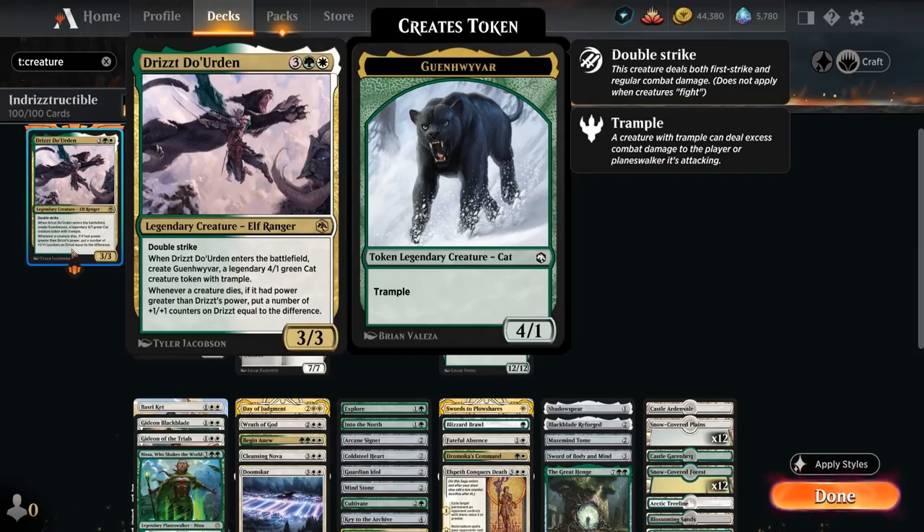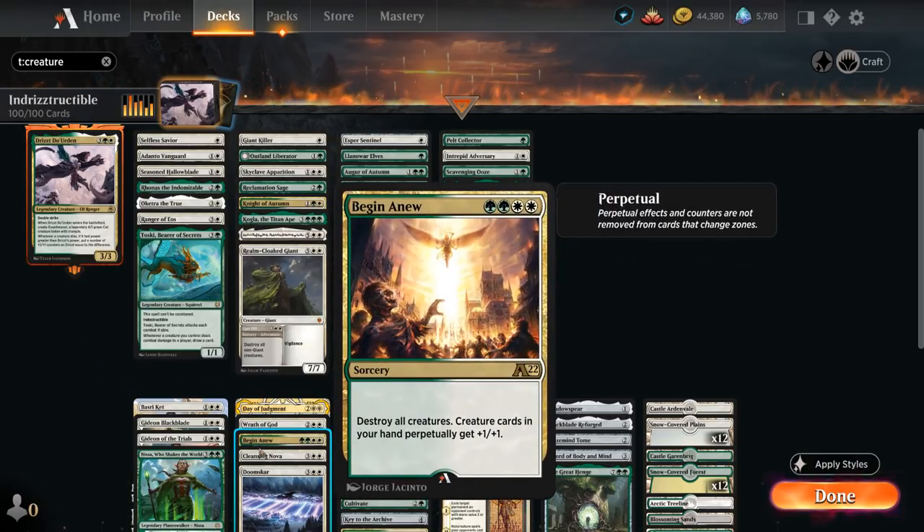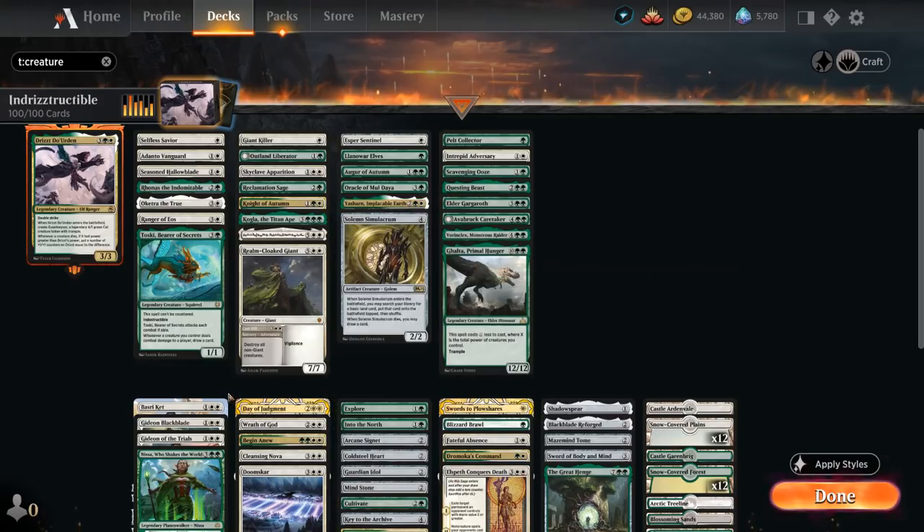There are a few ways we could build a deck around Drizzt. It doesn't have the best token synergy because the token it generates is legendary, so doubling it wouldn't really accomplish much. It also has a little bit of +1/+1 counter synergy, although it's not that easy to trigger that final ability to get those counters going. So in the end I settled on building an indestructible deck — we're still a creature deck, but a lot of our creatures can be made indestructible. That allows us to play a couple of sweepers in the main deck, which makes us better against opposing creature strategies, while we still have all the benefits of having creatures in play ourselves.